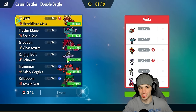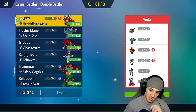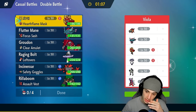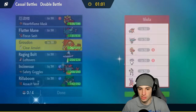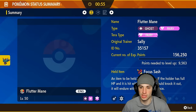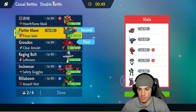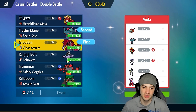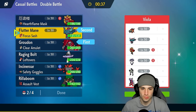Moving on to our first match — we got a battle for the ages. We got Groudon who sets the sun and Koraidon who sets the sun, so we've got a big-time sun battle going on here in match number one. They also have Chi-Yu and Flutter Mane — a top-tier combo. I could go into Incineroar, or I could lead Groudon. I think Groudon could be a pretty solid lead. Flutter Mane should get that speed boost, which could definitely be clutch for us.